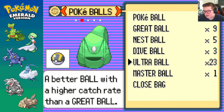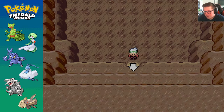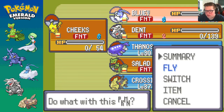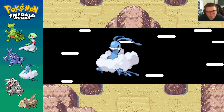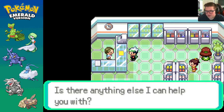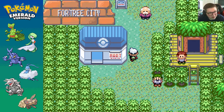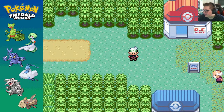Sadly we only have 23 Ultra Balls left. I might have to run to a town to heal, and then second of all I could probably use a few more balls. Lilycove - I'm sure Lilycove has some balls for me. Okay, buy Ultra Balls. I can't buy a whole lot, but I'll take 10. Ten will be enough to hopefully get me through this next legendary. Man, I still haven't even caught Kyogre or Groudon. Where am I going to get more money? Anyway, it's time to find Regice.